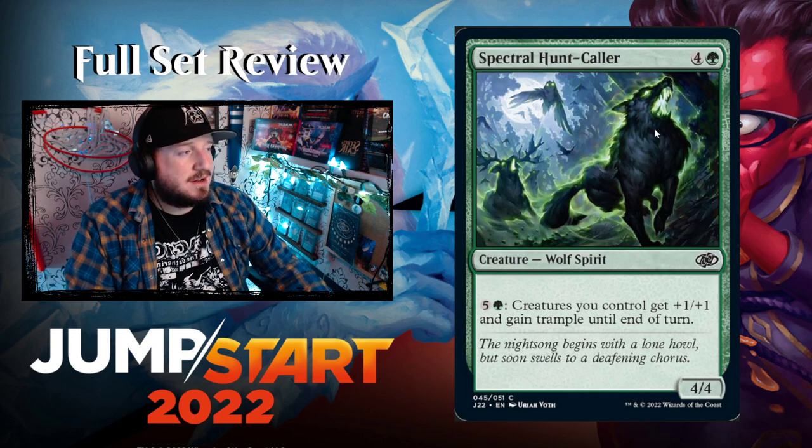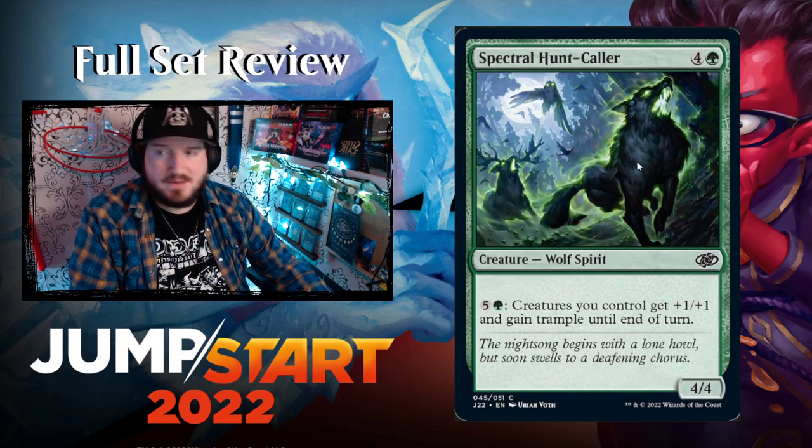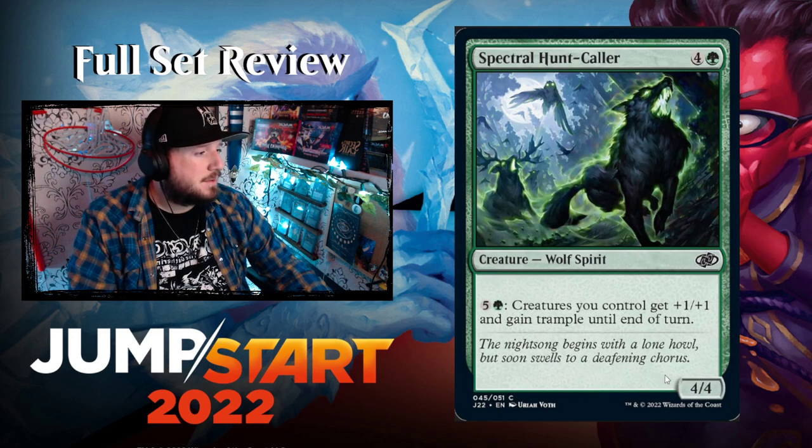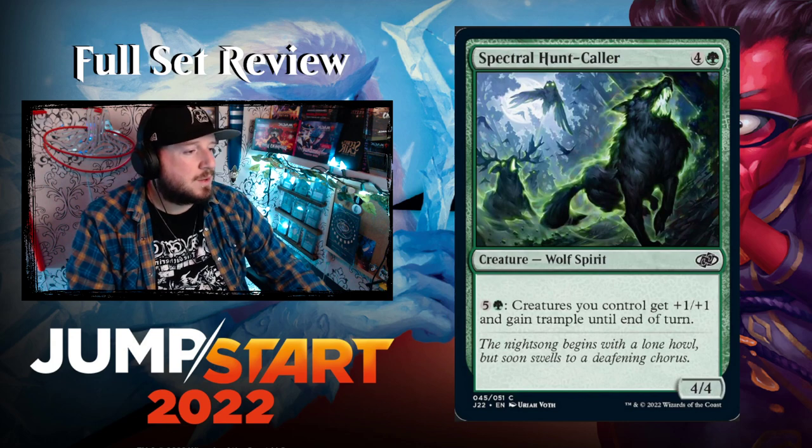Spectral Hunt-Caller — four and a green for a 4/4 Wolf Spirit. Pay five and a green: creatures you control get +1/+1 and gain trample until end of turn. That's okay.